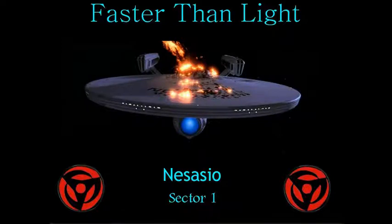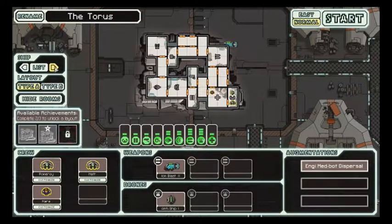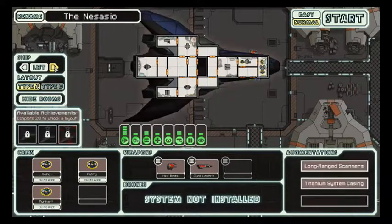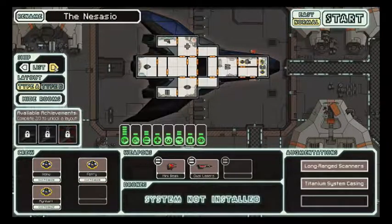So here we are with a new game, this time it's Faster Than Light, which a lot of people have played - it's quite good. I've unlocked a few different ships as you can see, I think I'll try to use a new one, maybe we'll try the Stealth Cruiser.